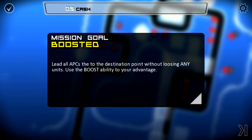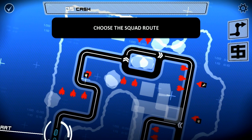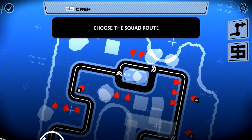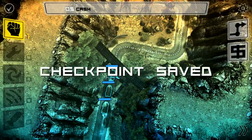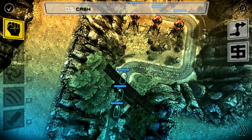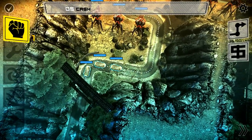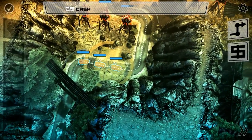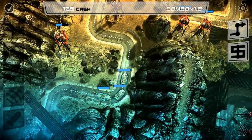I need to do it without losing any units. Choose the squad route — there's only one place I can actually change direction. I'll go this way because I'll probably take some damage from those towers anyway, and that way I might be able to avoid damage from the others. Alright, here we go. I'll drop this boost right here.